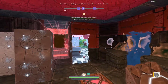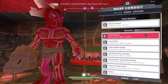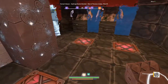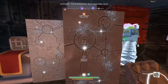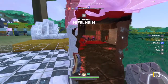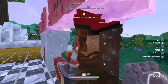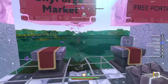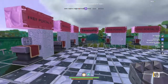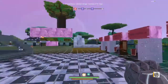Warp conduits are one-time portals to get you from point A to point B. You can't turn around and go back through, but friends can follow you. You'll see this one opens and you go through, but when you turn around it will not be there. On the flip side, your friends will still see the portal and can follow you in.